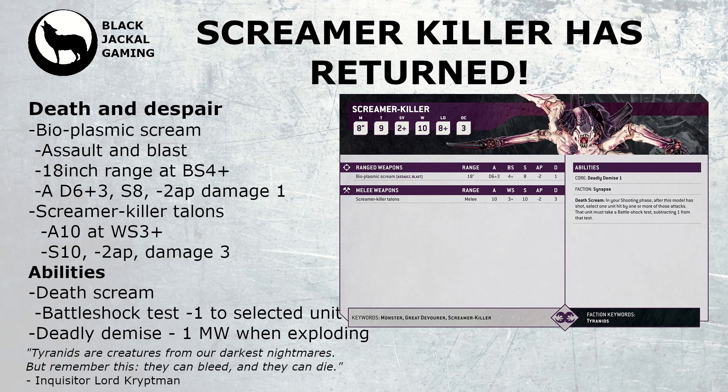He's got a couple of abilities locked into his profile. The first is Death Scream — this allows you to select one unit that's been hit by his Bioplasmic Scream during this turn and force it to take a battleshock test with a -1 modifier. For example, new Space Marine units will have to roll 2D6 and try not to score above five to fail the battleshock test.